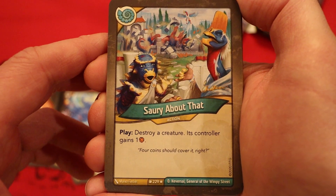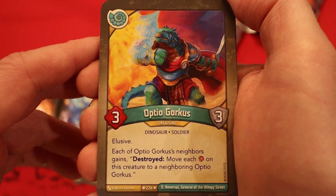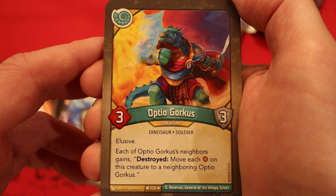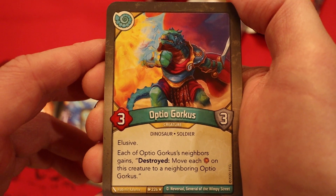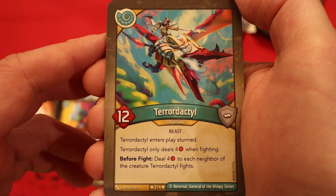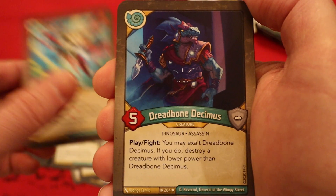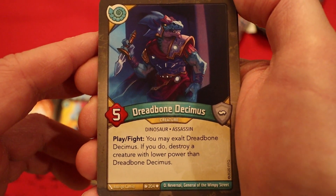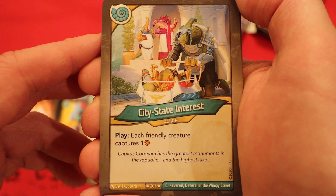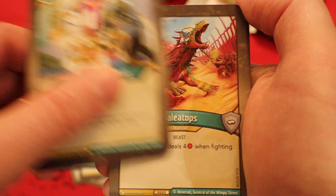Now we're on to the Sorions. Destroy a creature — its controller gains an amber. I'm a big fan of that card. Optiogorkus, three power, three armor, elusive. Each of its neighbors gains destroyed; move each amber from this creature to a neighboring Optiogorkus. Pterodactyl, 12 power, enters play stunned, only deals four damage when fighting. Before the fight: deal four damage to each neighbor of the creature Pterodactyl fights. Dreadbone Decimus, five power. Play/Fight: you may exalt it; if you do, destroy a creature with lower power than Dreadbone Decimus. City State Interest: each friendly creature captures an amber. Another one of those.